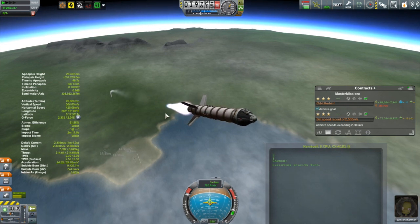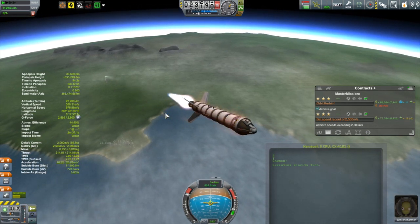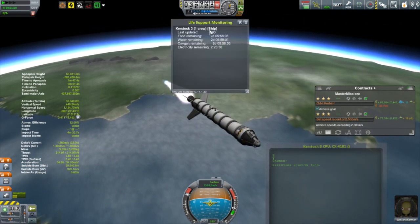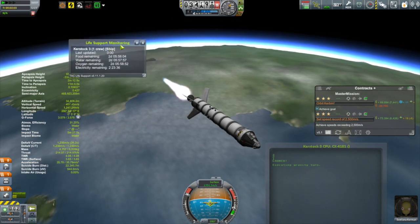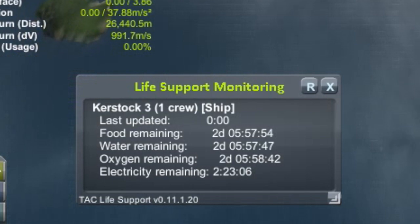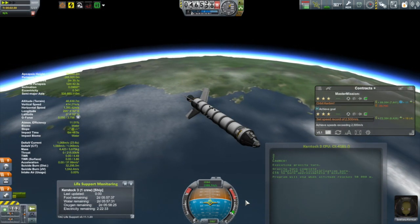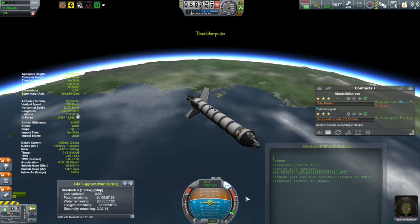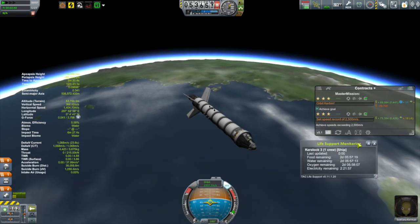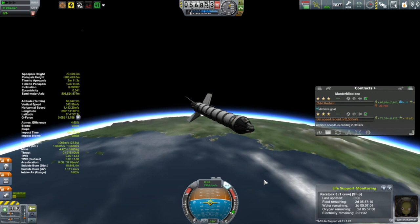The mission plan is not only to achieve an orbit, but to also break that speed record of 2,500 meters per second. So it's just a matter of getting ourselves up there and seeing if we can achieve both of those two objectives. One of the things I am a bit concerned about in this mission is electricity. So I'm going to use this life support monitoring window from TAC Life Support to take a look at the electricity remaining, which is right now at about two hours and 23 minutes. I don't have batteries unlocked on this thing, so it's just the electricity that's stored in the capsule.